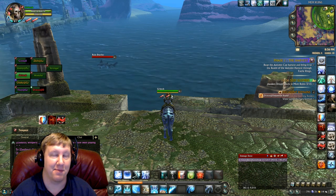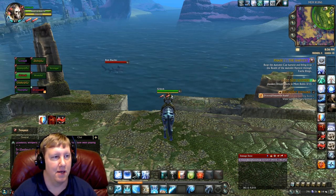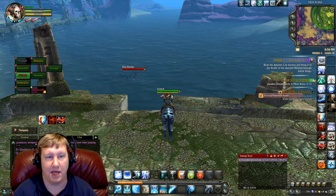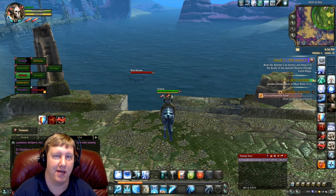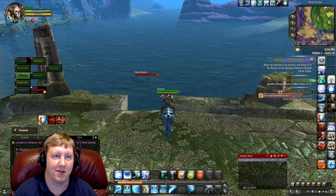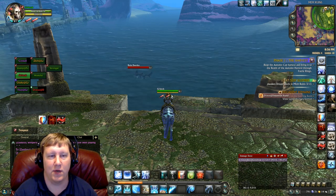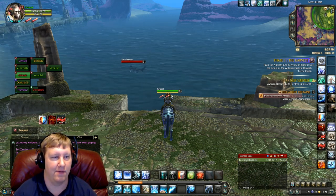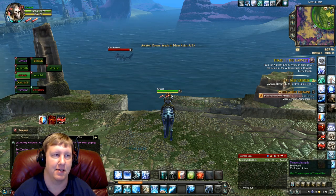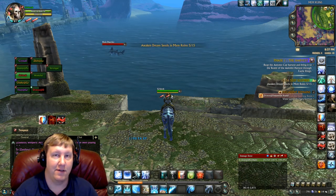Before you even think about doing this method, you have to have a way to get to Tempest Bay. There are two ways: you can have a guild set down a guild banner at Tempest Bay and use the rally scroll to get there, or if you have enough loyalty and have gotten the Tempest Insignia, you can just click it and it teleports you to Tempest Bay.